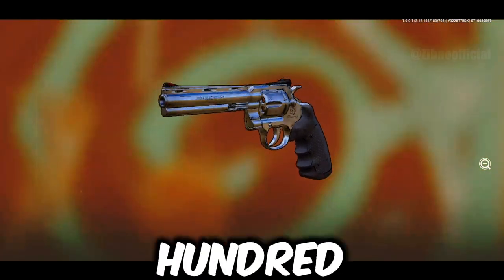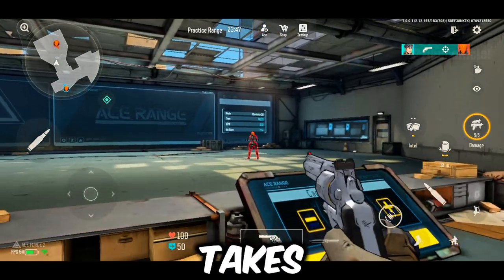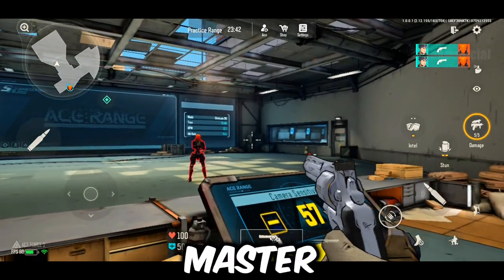Finally, we have the PT357. One headshot will take down an enemy instantly. For body shots, it takes three shots. From range, it will take about three shots as well. This might be the top sidearm if you can master it.